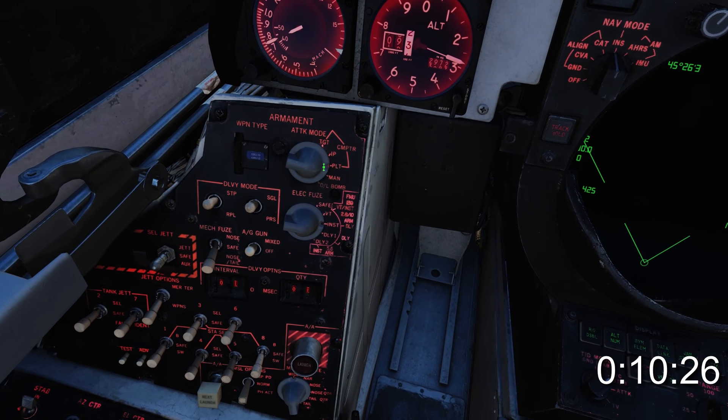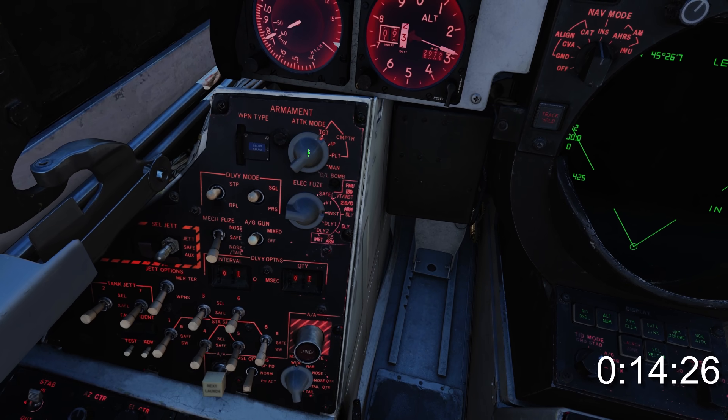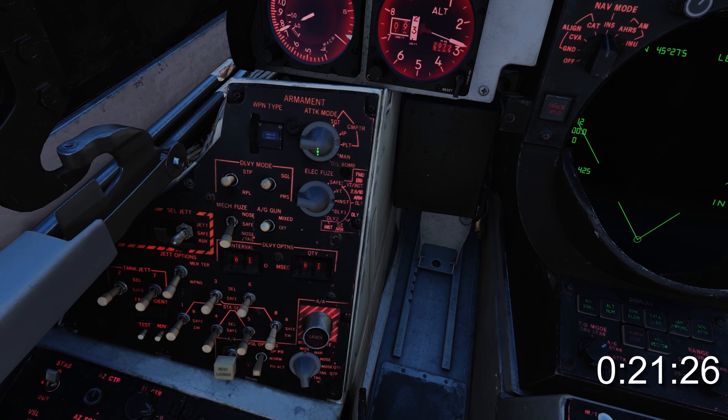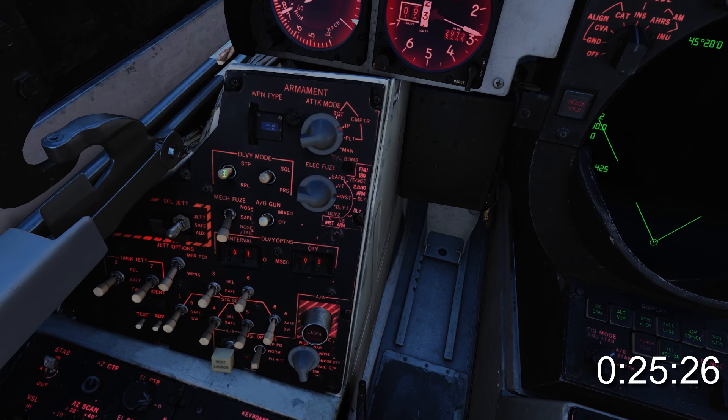On the right you'll find the attack mode knob. The first option is TGT, which is computer calculated — think CC or P. IP is used when the target is hard to spot but you have the range and bearing from a nearby landmark. PLT is pilot designated, similar to CC IP. Have a math degree? No? Then stay the fuck away from manual.